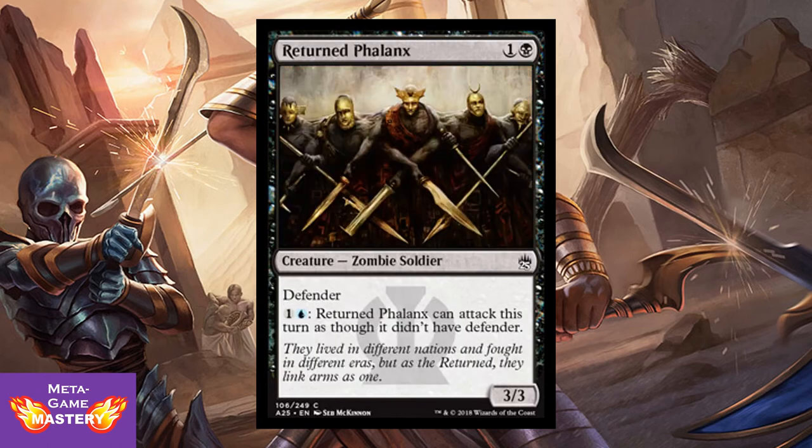And then we have Returned Phalanx. It's 2 CMC, 1 colorless and black, for a 3/3 zombie soldier with defender. You can pay 1 colorless and blue — Returned Phalanx can attack this turn as though it didn't have defender. So it's a great value creature for bogging up the board and trading up in combat, and in Dimir decks you can even turn it into an aggressive threat later on.